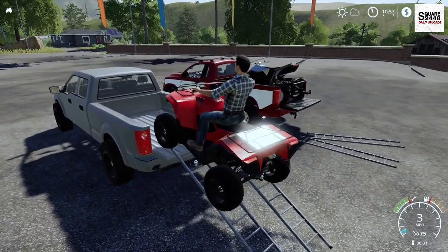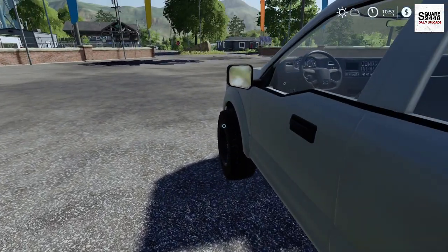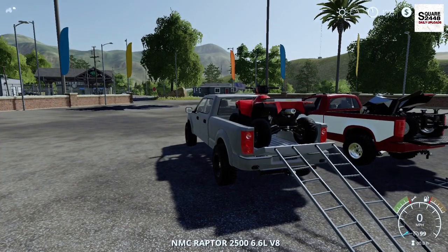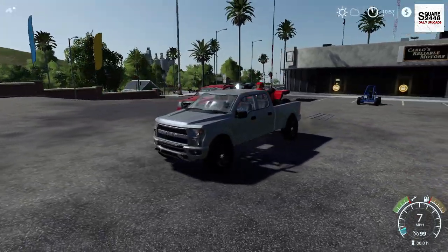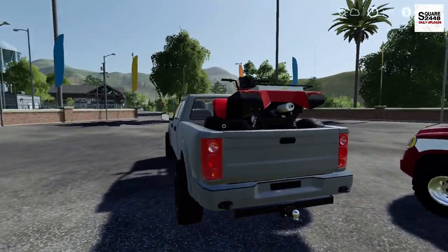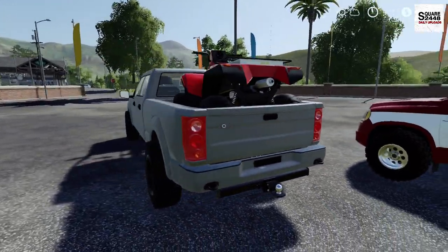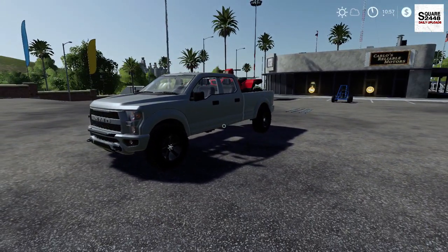Now you do want to take it slow going up here — you really don't want too much speed, otherwise the ramps will kind of slide on out. Let's hop in this truck, close the tailgate, and there you guys have it. We now have the quads in here. You can also put the ladders along either side so you can bring them along with you to get them loaded back on.